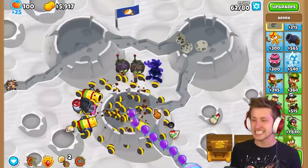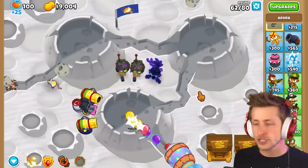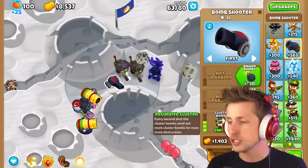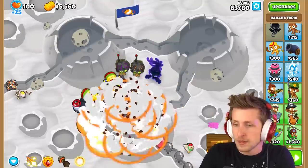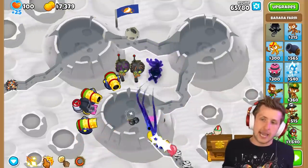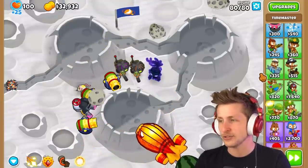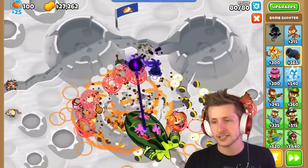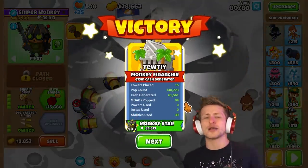Nothing can even go anywhere anymore. This class is absolutely broken with almost no cons — the only con is don't lose lives, but you're not going to lose lives because of how broken the class is. We're just spawn camping them. All you need to do with this class is spam recursive cluster heavy bombs. Having natural camo detection changes everything — that alone makes this class absolutely so broken. There is nothing these balloons can do, especially on this map. The even faster firing cross path seems to be better. Huge shout-out to CommanderCat for making this mod. Thanks for watching, guys.